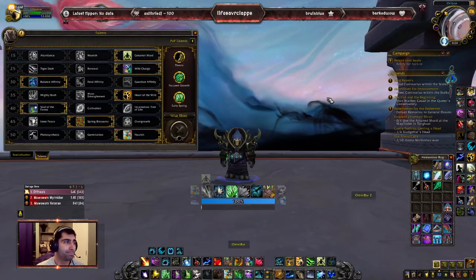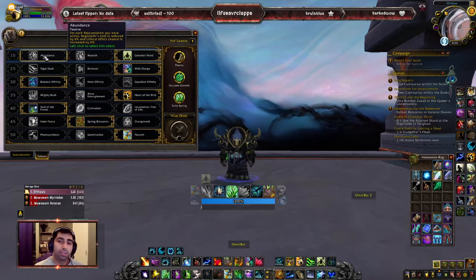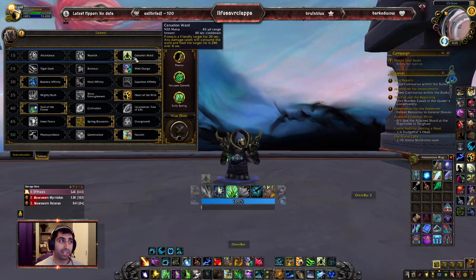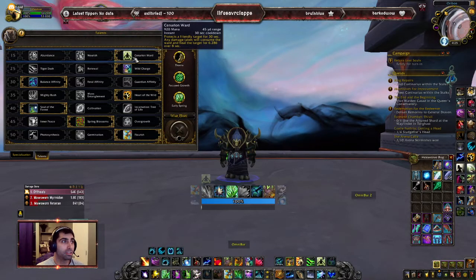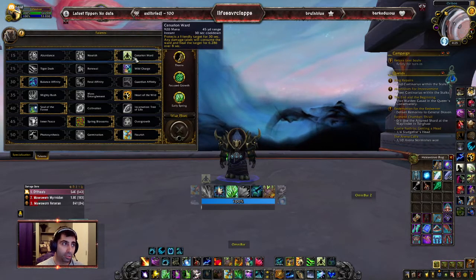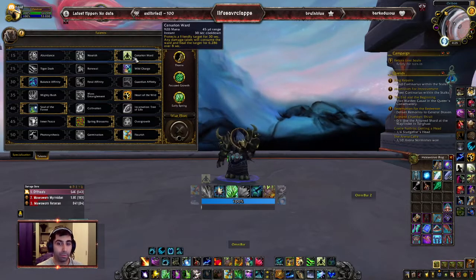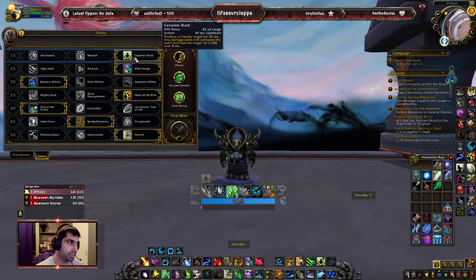Let's first go over talents. You're always going to be using Cenarion Ward. Some people like Abundance — it helps a little with crit and it's amazing in raids, okay in dungeons. But Cenarion Ward is your strongest HoT right now. Lifebloom heals for about 20% less and is over 15 seconds, while Cenarion Ward is 20% stronger than your highest HoT and heals in half the time. It's insane — super powerful HoT, amazing for putting on your tanks.